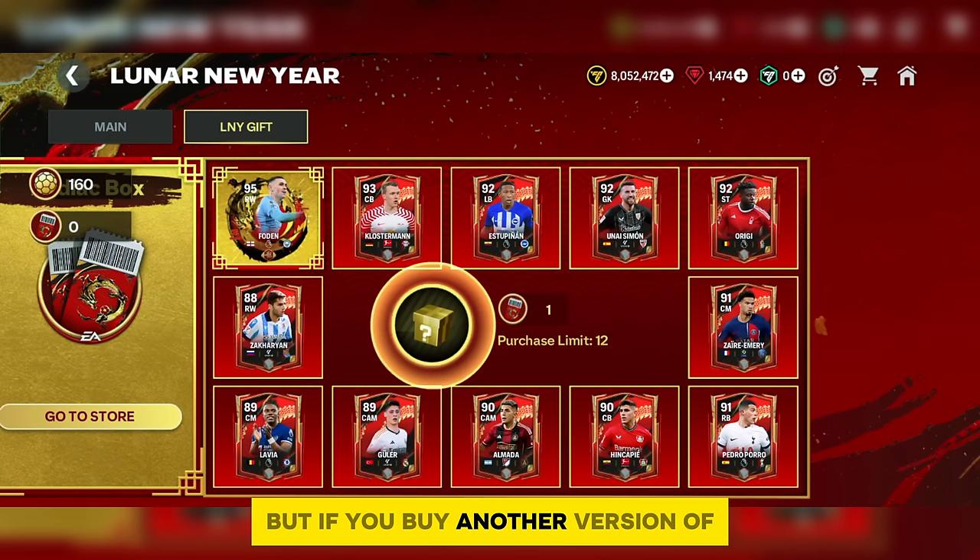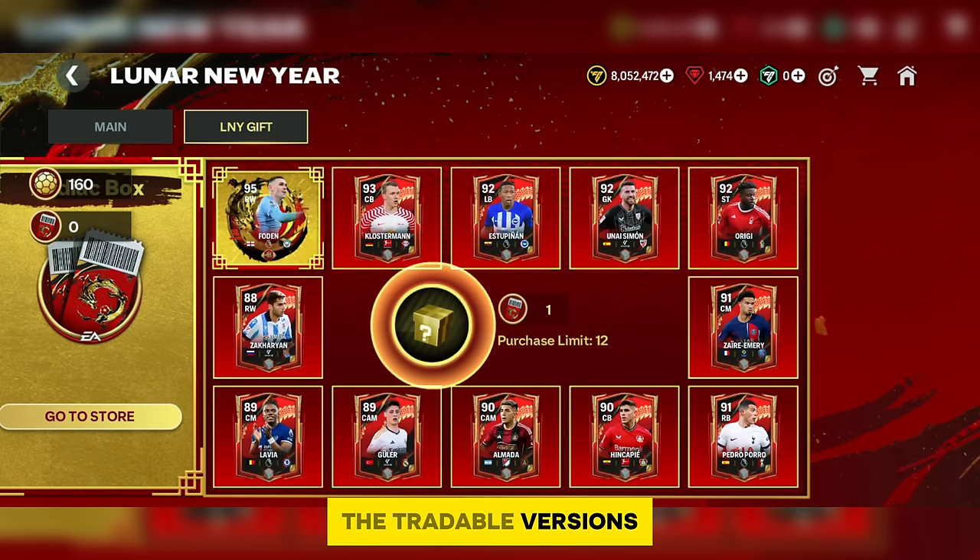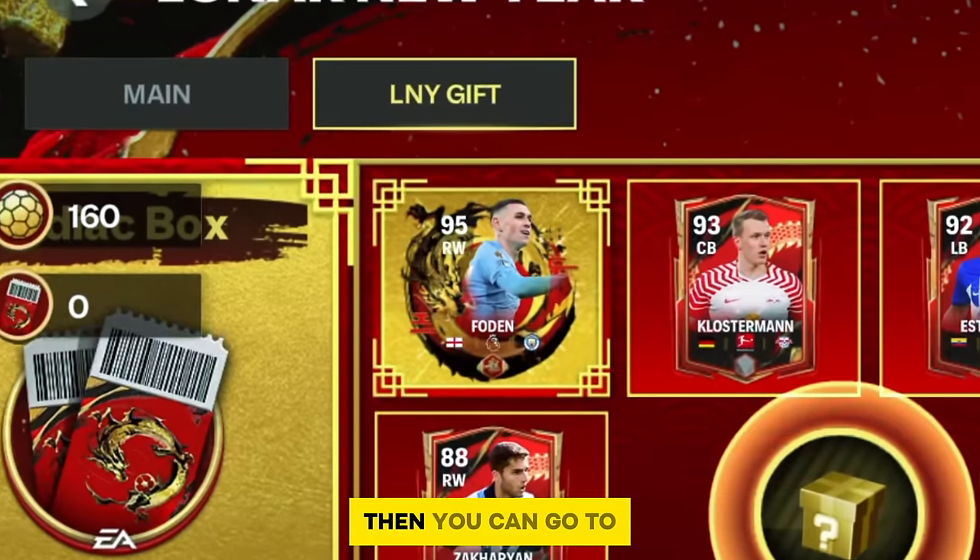All these players are untradeable so you cannot sell them directly. However, if you buy another version of the same player from the market and rank up a tradable by untradeable, you can earn a lot of coins. I'll make a tutorial on that soon because you have to do it at the right time, otherwise you'll end up losing coins by buying tradable versions.